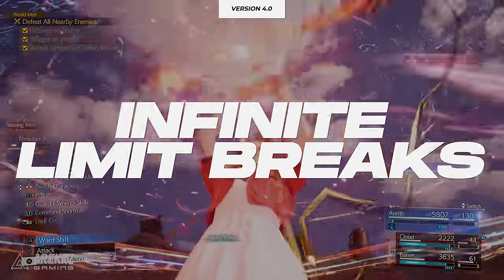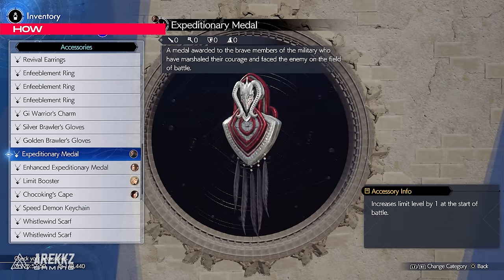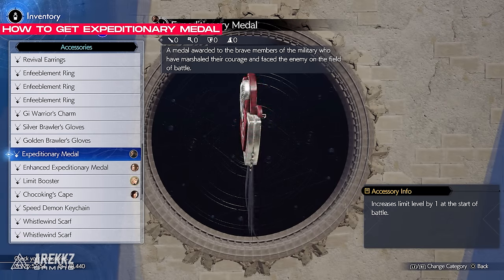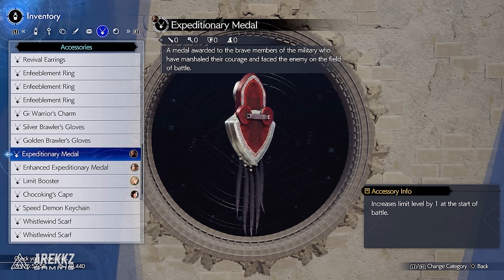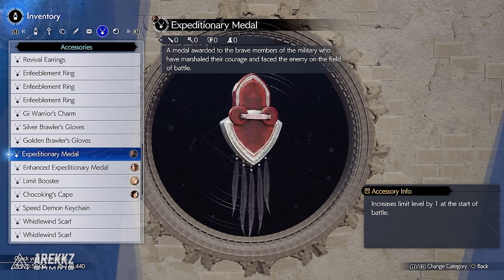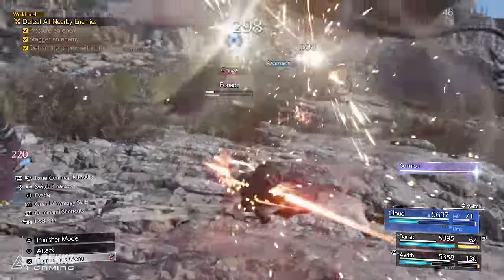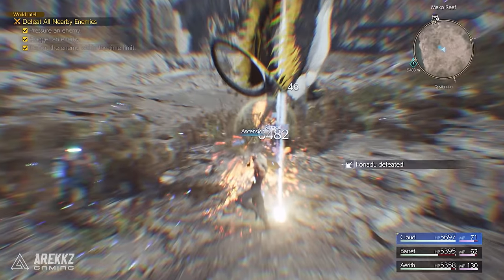There will be a few items you need to get this running. The first is the Expeditionary Medal, which is a great item anyway. If you have it equipped, your character will have an increased limit break level by 1 at the start of any battle, allowing access to higher level limit breaks without doing synergy abilities at the start of battle. These higher level limit breaks are very powerful.